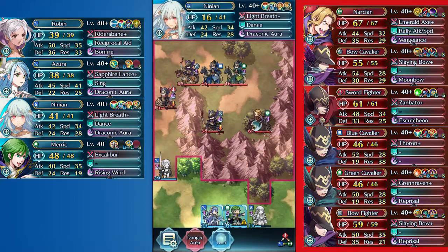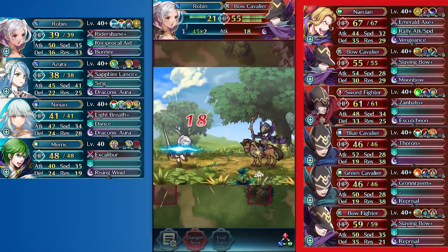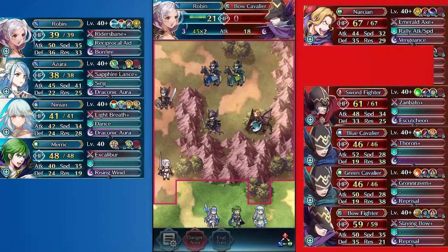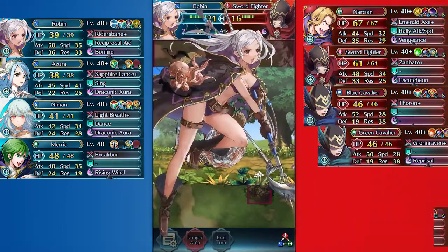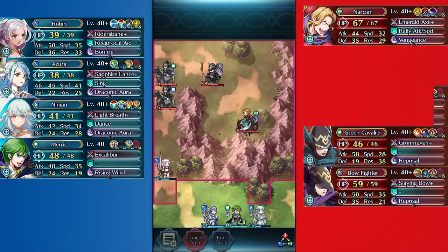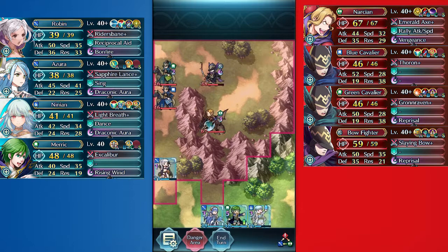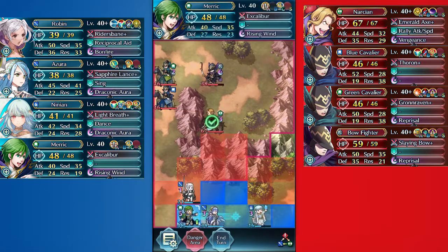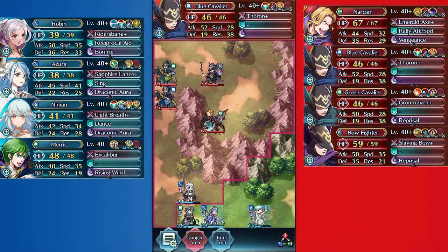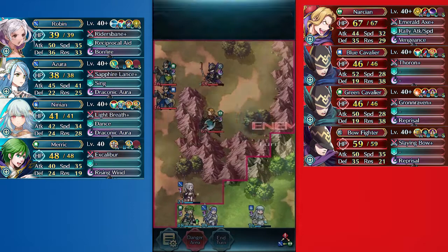Escape Route. Yeah, 18 — that's bad. Unfortunately the plus three HP wouldn't have helped. Here's the spot where the Spur Res comes into play. He'll deal 20 to 22 damage without the Spur here, so with the Spur she lives with like 2 HP or something.